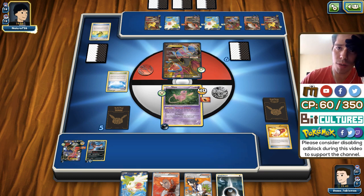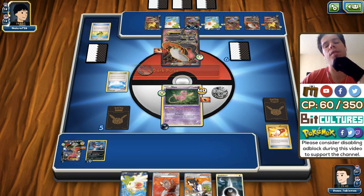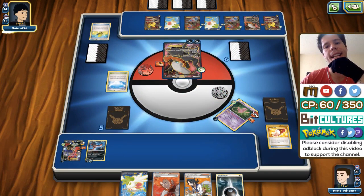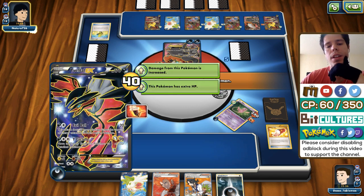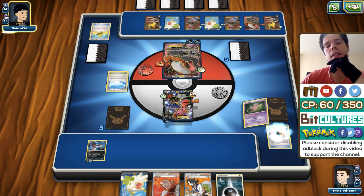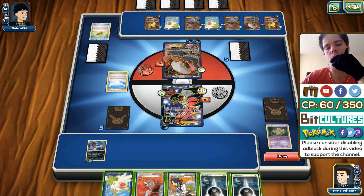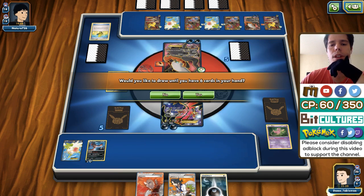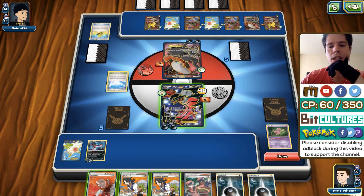Fighting Fury Belt goes onto Darkrai — all these plays make sense, but my opponent has yet to play a stadium card. Even though he has Hydreigon EX available. He didn't play special energy cards, which I can't complain about especially since I don't play Special Charge. I get another Max Elixir — it would be nice to have more basic Pokemon at this point, but I have to end. I do hit the Yveltal though, which is awesome. Bench the Yveltal.